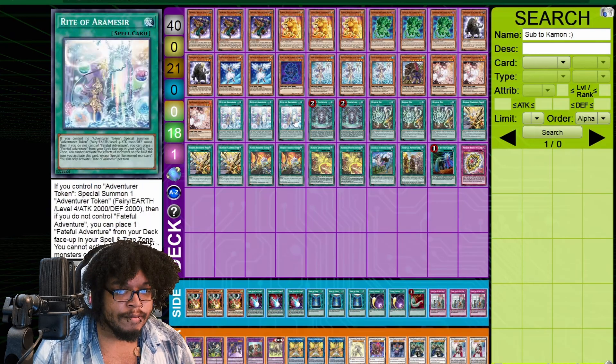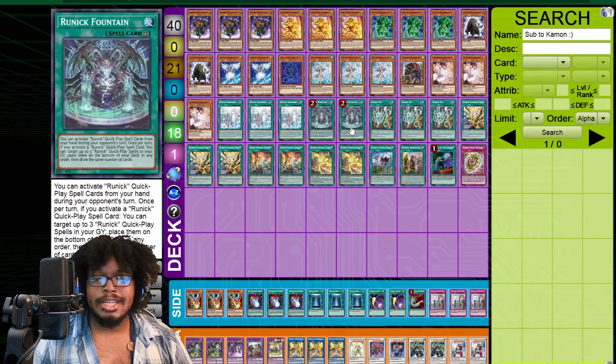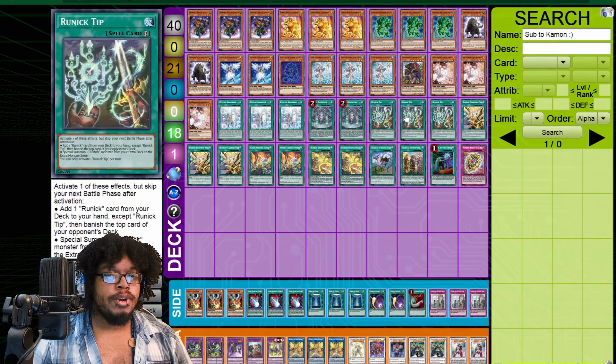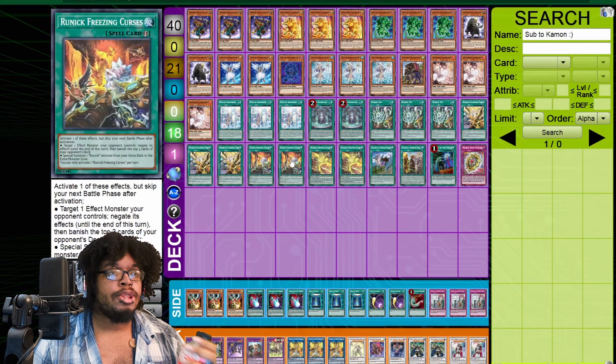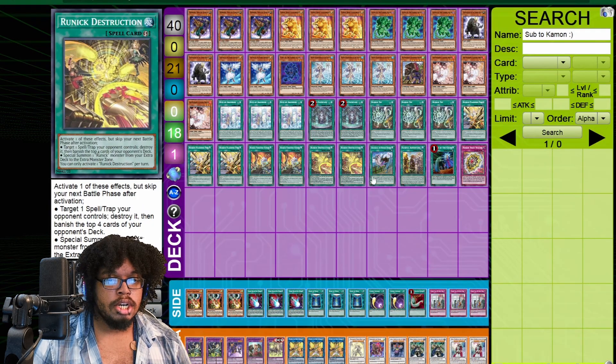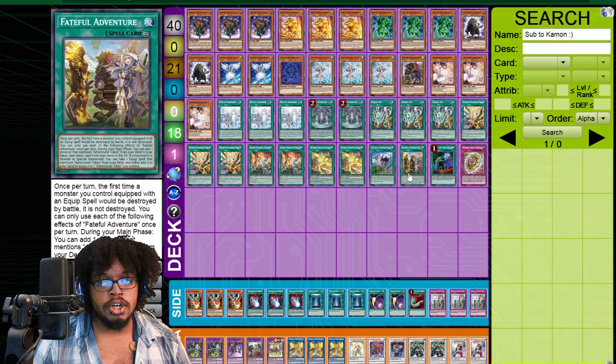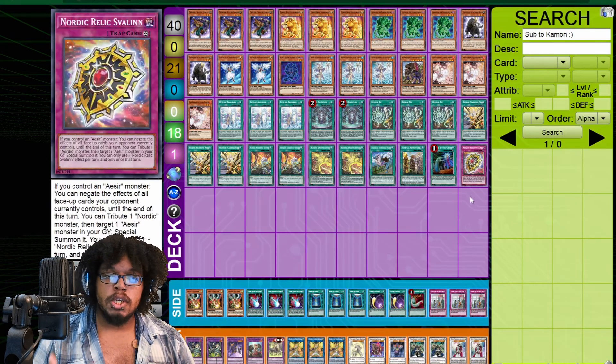For spells: three Rite of Aramesir, two Runic Fountain — it's at two, not three — three Runic Tip, three Runic Flashing Fire, two Runic Freezing Curses, and two Runic Destruction, along with Dracoback, Into the Void, Faithful Adventure, Called By, and obviously the best trap card ever.